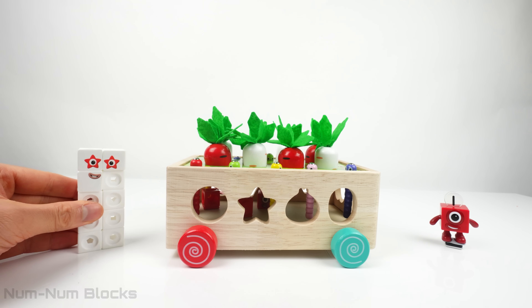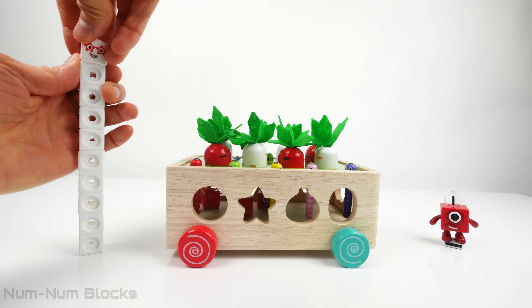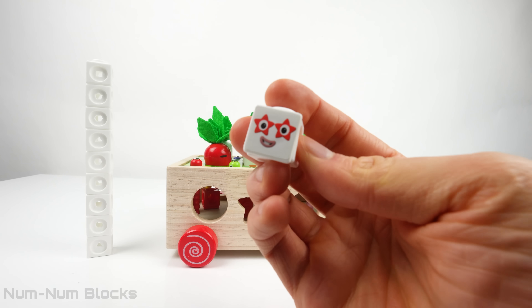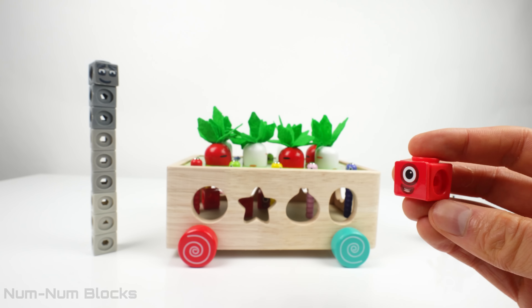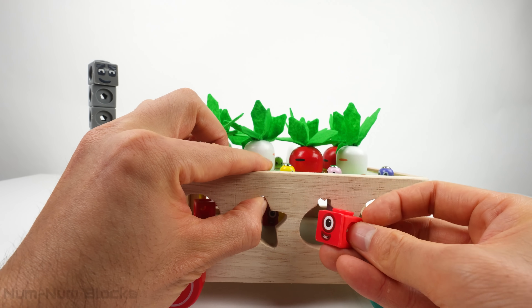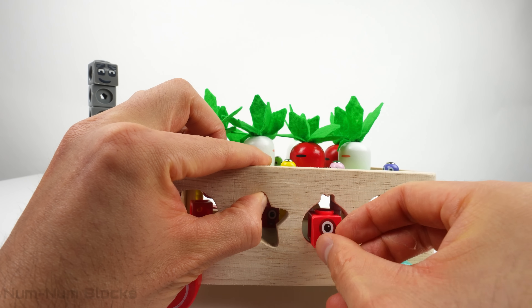We need to make ten stand tall. Now let's take one block from ten to get another one. And let's place it in this hole. I wonder what fruit this is going to turn into. Two.